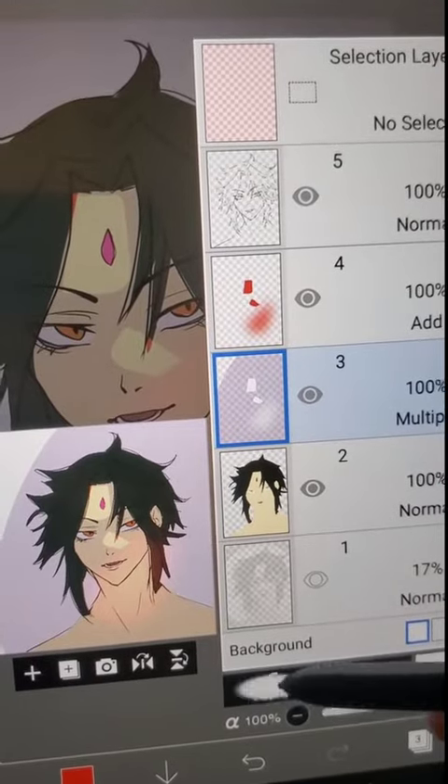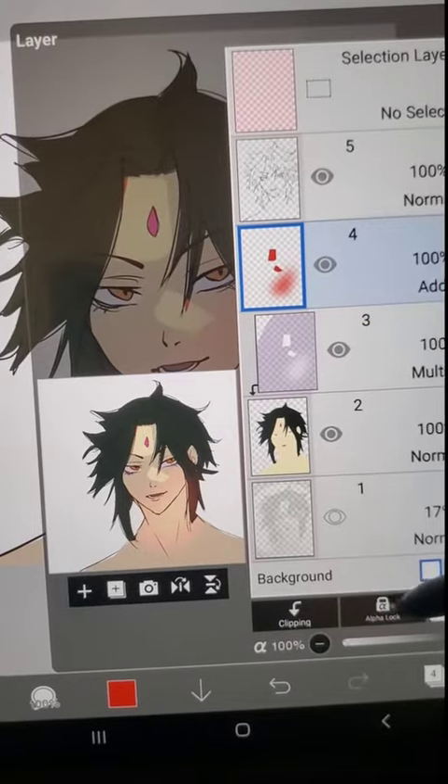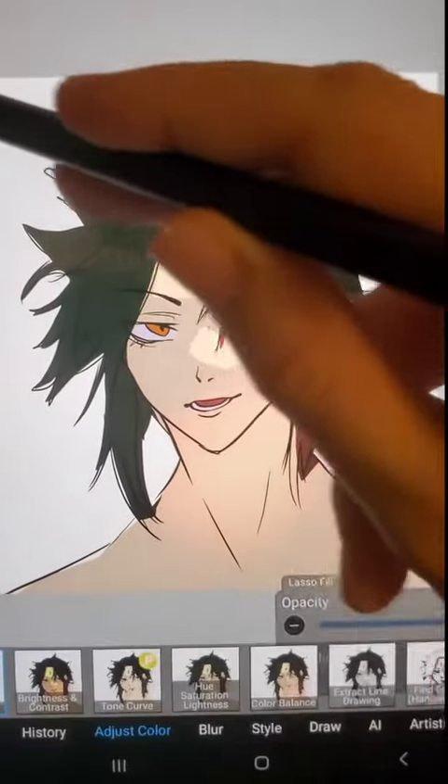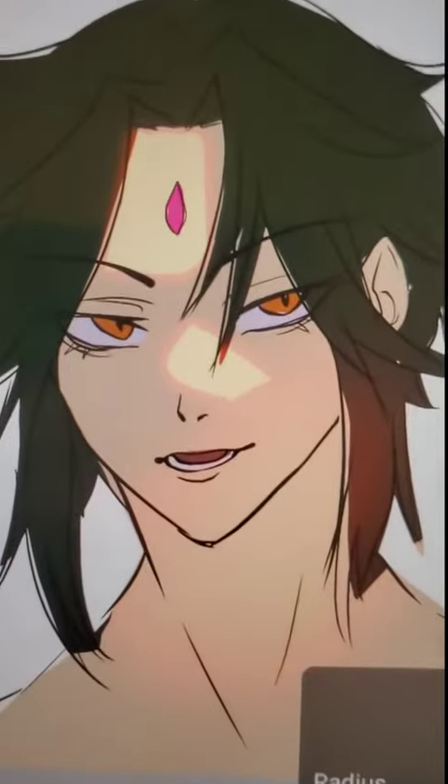Unclip the white layer, add it to the multiply layer, then reclip it — and you have something along these lines. Lastly, unlock the Add layer and apply a Gaussian blur to it, which gives this nice little lighting effect.